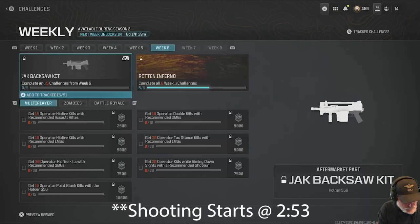15 operator hip fire kills with recommended AR, 10 hip fires with recommended LMG, 30 hip fires with recommended LMG, 15 operator point-blank kills with a Holger 5.56, 10 operator double kills with recommended SMG, 20 operator tac stance kills with recommended LMGs, and 20 operator kills while aiming down sights with a recommended shotgun.